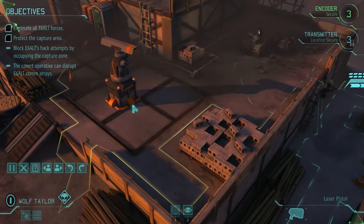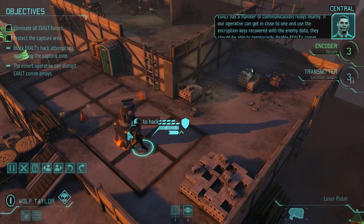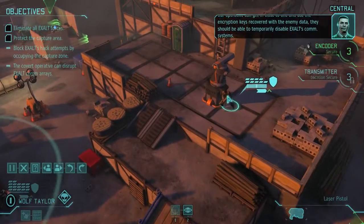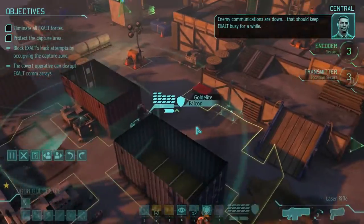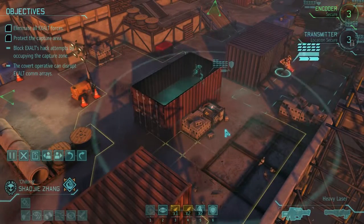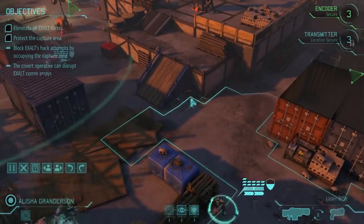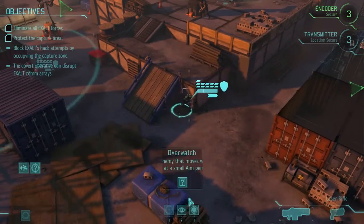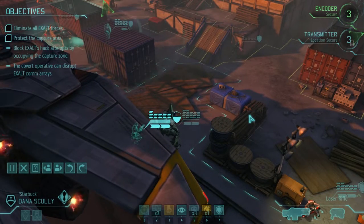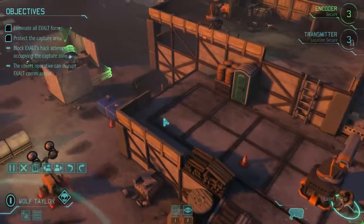Moving to designated position. Exalt has a number of communications relays nearby — if our operative can get in close to one and use the encryption keys recovered with the enemy data, they should be able to temporarily disable Exalt's comm systems. Enemy communications are down — that should keep Exalt busy for a while. Okay, moving. Sorry about that break — we're back in, let's carry on.